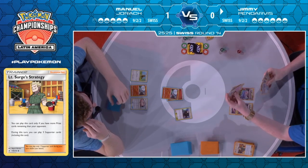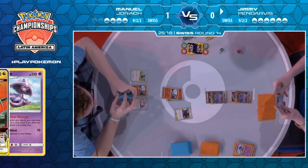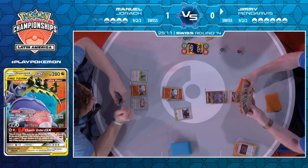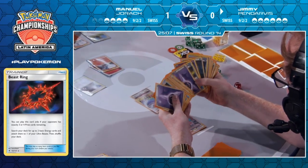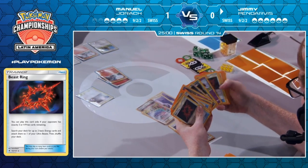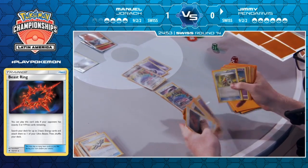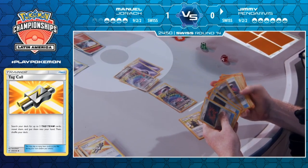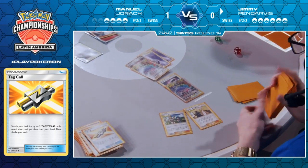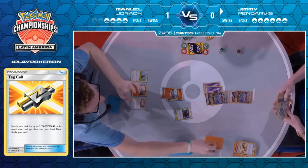He's going to use the Mismagius before the Bills Analysis, just so that he digs deeper towards Beast Rings. Manuel taking two prize cards — that's the total amount Jimmy is going to let him have for free, and now Jimmy's going to try and make him go through two Naganadel/Guzzlords. Manuel is now at that breakpoint of four and can fire off some Beast Rings. Did he find only one Beast Ring or two? Two Beast Rings is great — two means you're set up for the rest of this game. We know at the very least he's got Order Pad and Bills Analysis.